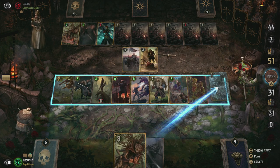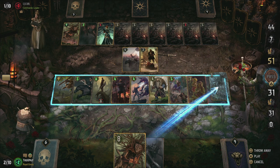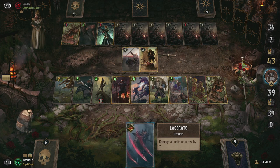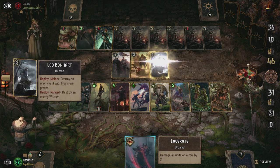One more card that also fits this strategy but isn't included in the deck is Dragon's Dream. This creates a row effect on your opponent's side that triggers after three turns and damages all the units on that row by three each. The provision cost however is a bit too high to my liking to include it in the deck, but you technically could work it in with a few adjustments.